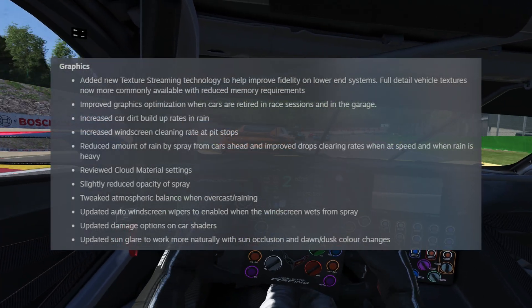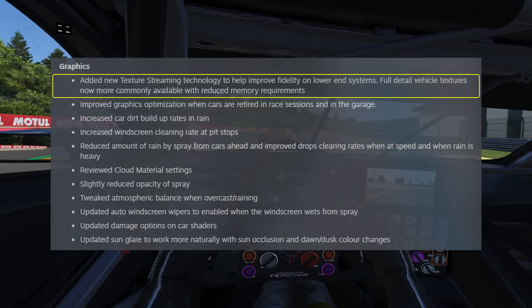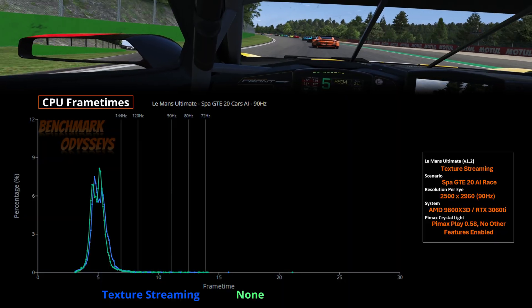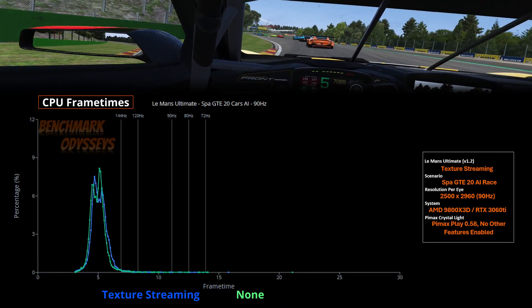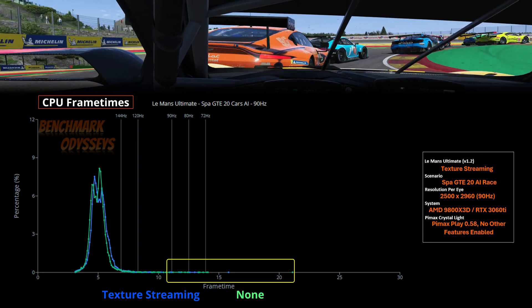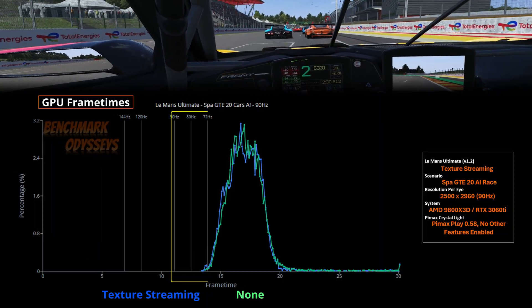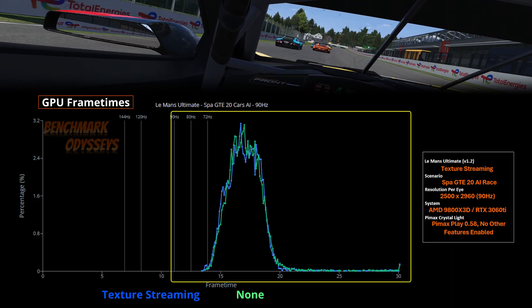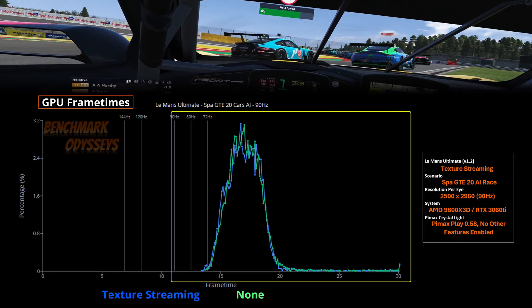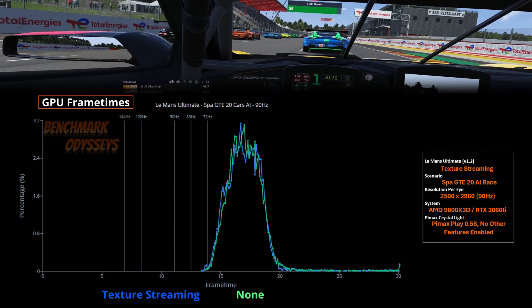Speaking of older hardware, I wanted to see what the new texture streaming feature added in this build actually does — does it affect VRAM or system RAM? I tested VRAM using a 3060 Ti 8GB. Looking at the GPU frame time chart, all of the frame times are late from the 3060 Ti and texture streaming does not seem to help here. This scenario and resolution is simply too much for the 3060 Ti — it is overwhelmed. If any of you have noticed an improvement with texture streaming, post your system specs and the scenario and resolution you tested with.